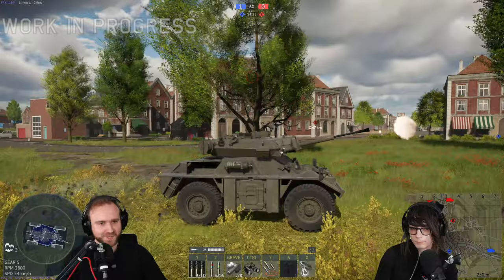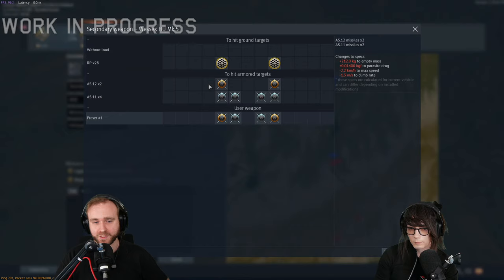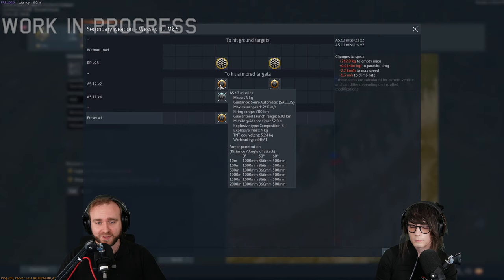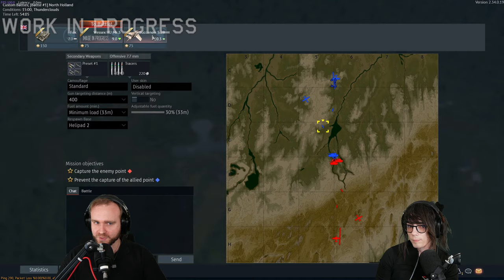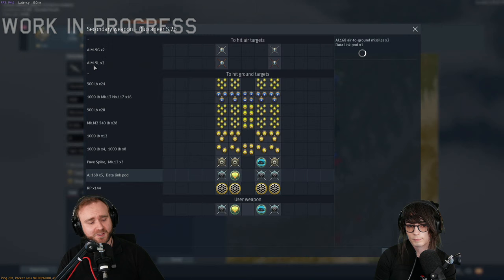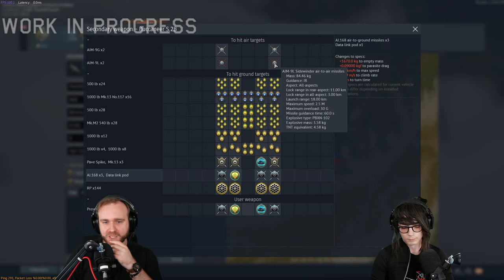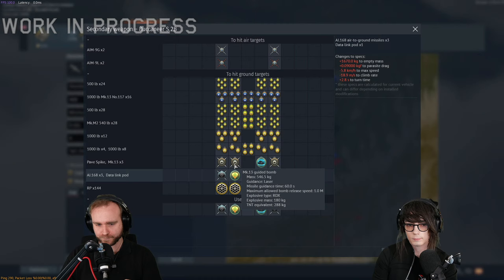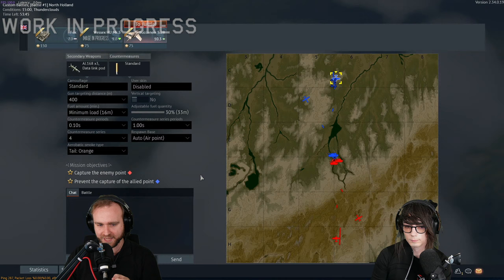Let's have a quick look at the missile options on the Wessex. The base missile is the AS-11 with 600mm of penetration and a three-kilometer launch range - all right for the tier. But then you have the AS-12 with 1,000mm of penetration and a six-kilometer range - pretty damn decent. Also joining the game is the Buccaneer S2B - the ultimate version of the Buccaneer. You have access to AIM-9L missiles, some countermeasures, a vast array of unguided bombs as well as guided bombs, and a new missile - the AJ-168.